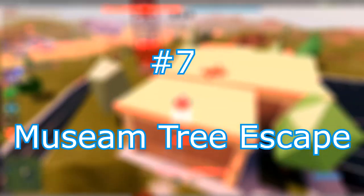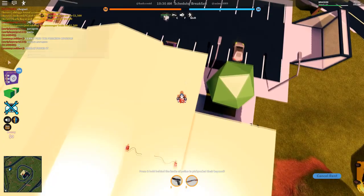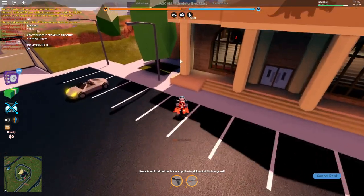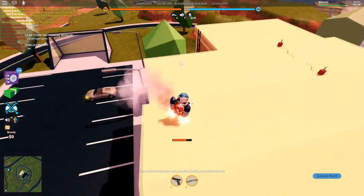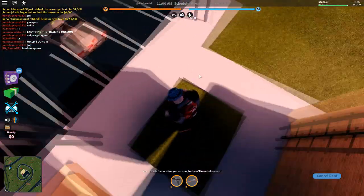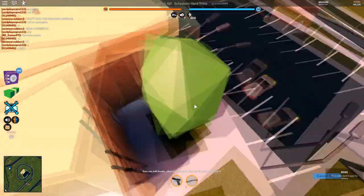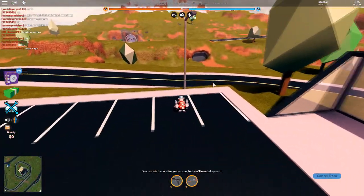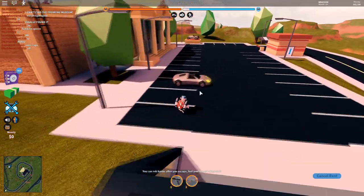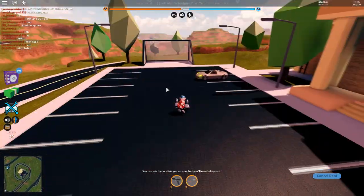Number 6: museum tree escape. People come out of the museum and there's a cop on top, and instead of jumping down and getting ragdolled and caught, there's a trick using the trees. If you jump off right underneath the little point at the top, there's a tree stump. Jump right on that point and stay still — you'll be stuck on top of the tree stump, and you can use it as a hiding spot or jump down. It's very unlikely someone will look inside the tree, and the cop will be ragdolled while you drive away.